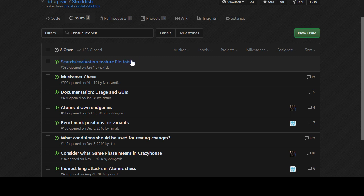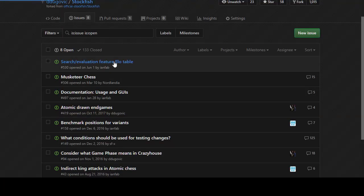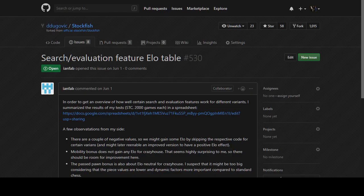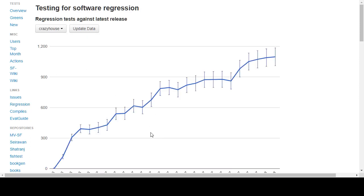A better solution would be if this could be automated and integrated into the standard regression stuff that the fishtest server does. If the regression table could add a dimension for each feature and be automated in some way, it'd probably be worth maintaining. For what it's worth, the official Stockfish team has started adding comments into the code saying how many ELO points any given line of code is worth in terms of rating gain or loss.